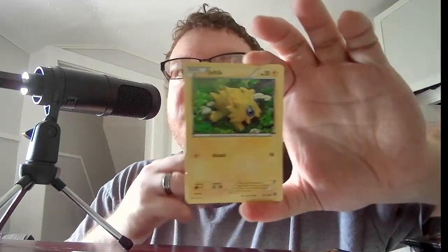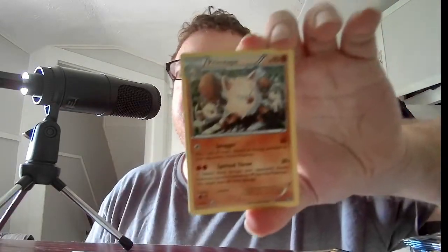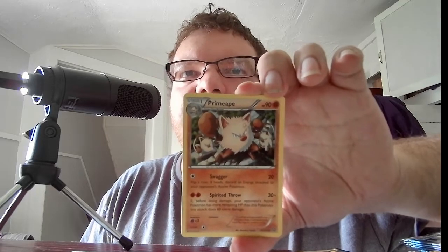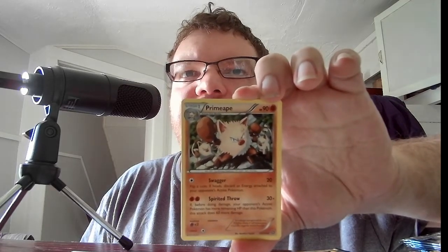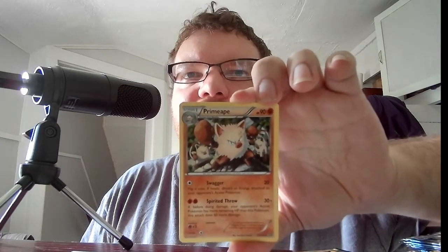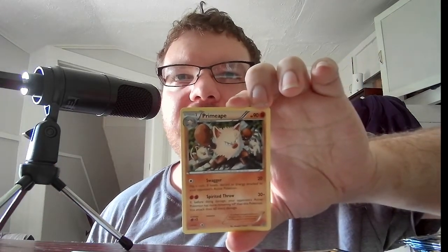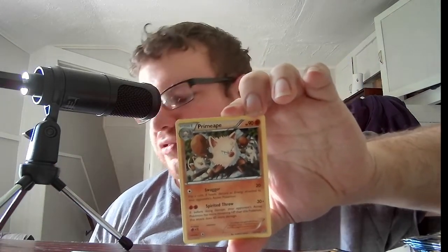We have Basic Joltik. Stage 2 Primeape, HP 90, Fighting. Swagger, 20. Fluke — if heads, discard energy attached to your opponent's active Pokemon. Sprinted Throat, 30 plus. If before doing damage your opponent's active Pokemon has more HP than this Pokemon, that does 60 more damage for a grand total of 90.